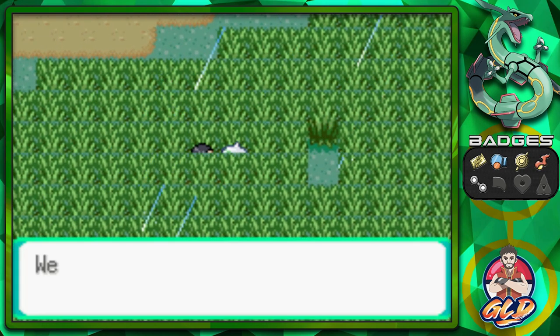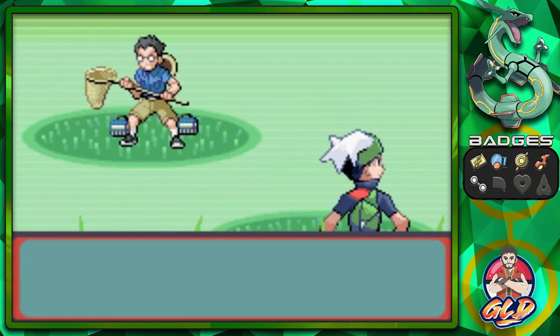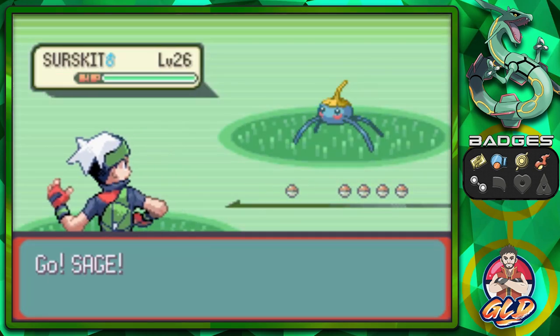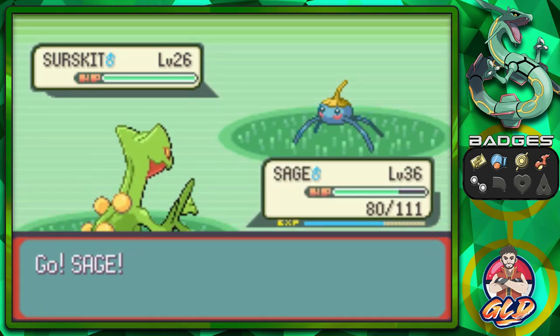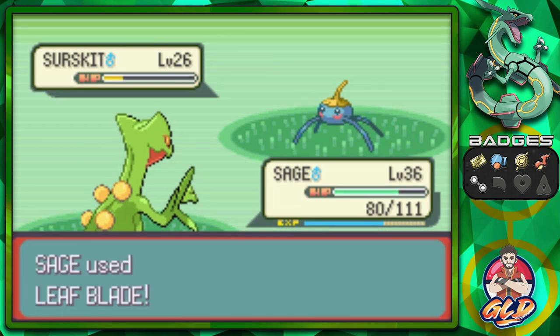Found ourselves a Hyper Potion. Taking on the Mimic Circle guy — his name is Brent, coming out with a Surskit. This Pokemon is going to thrive in this rainy environment since it's a Water-type, but guess what — we play for the win. Yes, we win, we dominate! Let's move on — I think that was everybody.